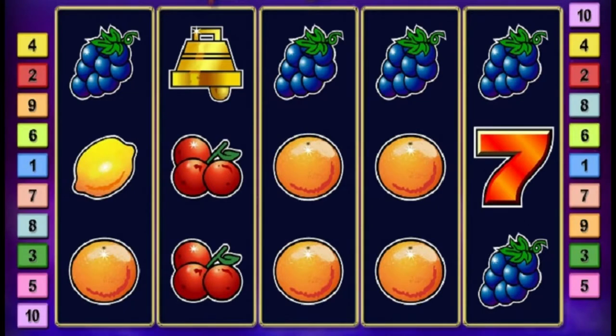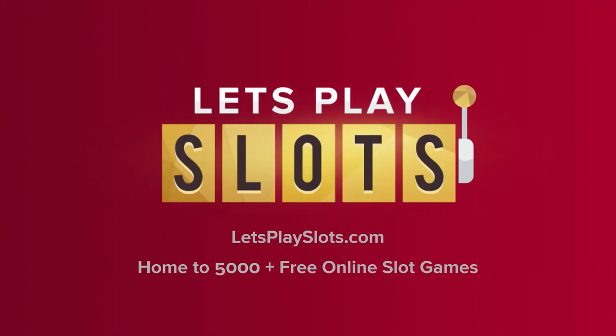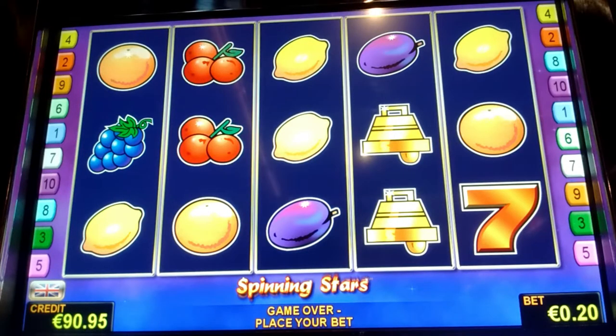Hi, it's Adrian here from letsplayslots.com. Today we're going to be playing the Spinning Star slot. It's a Novomatic slot, it's got just 10 paylines. It's another one of the low-tech slots — I'm not a great fan of these slots. It's got a star spin bonus game, and to trigger it you need a wild symbol on reel 1 and reel 5. As you can see, it's such a boring slot — today we don't play it for very long.